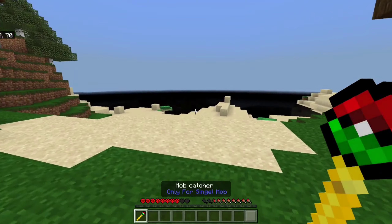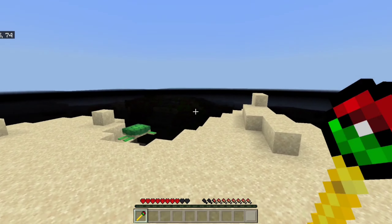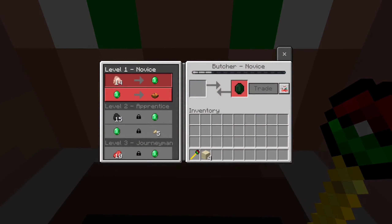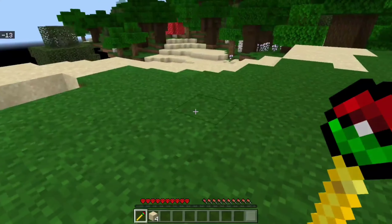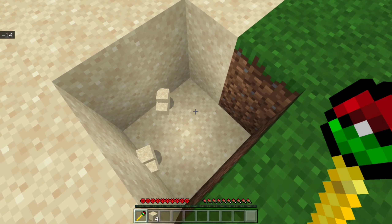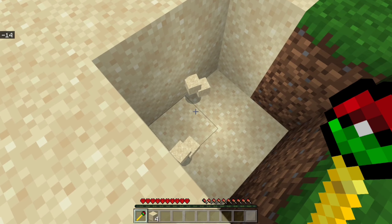This will be my mob farm area. Now I'm gonna release it. If you check, there is only one entity retained — or single mob. So if you want to carry multiple mobs, I recommend only two or three.